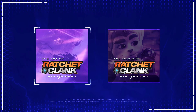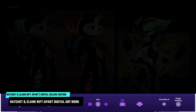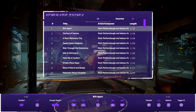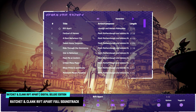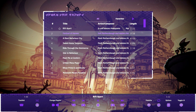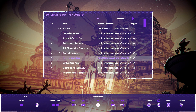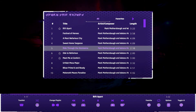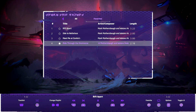Here you can jump between both the artbook featuring more than 120 pages of concept art from heroes, villains, supporting characters, weapons, locations, and more, or the full soundtrack with all 20 tracks where you can mark your favorites and listen to them in the app. There's no way to export anything to an external USB and the app blocks system recording, so no screenshots either. The full soundtrack is also on Spotify, so maybe it's a more practical way to listen to it.